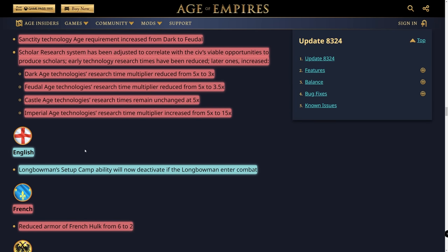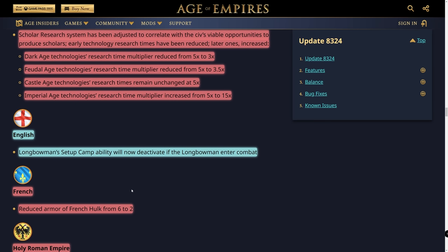For the English, the longbowman setup camp ability will now deactivate if the longbowmen enter combat. Before, you could set up camp, walk away, and still get the health regeneration bonus. This is probably a proper nerf — you could reliably set up camp and move around while still generating health, and now it just completely deactivates.